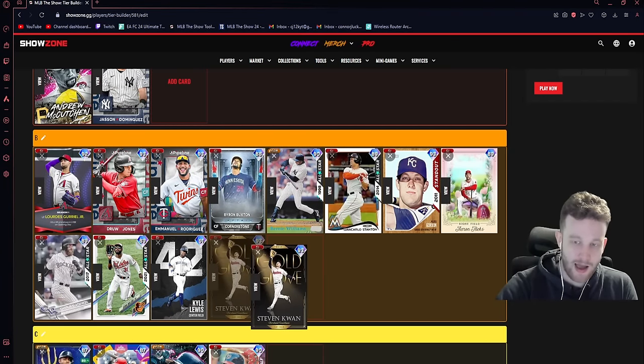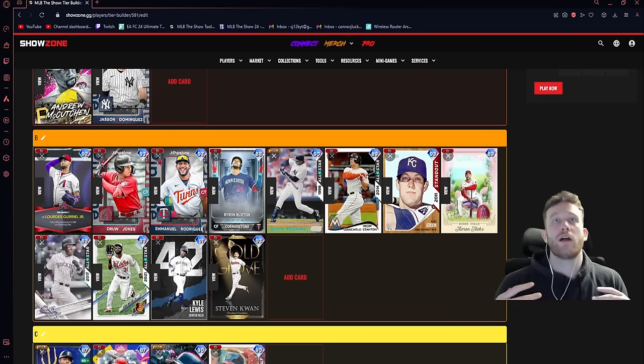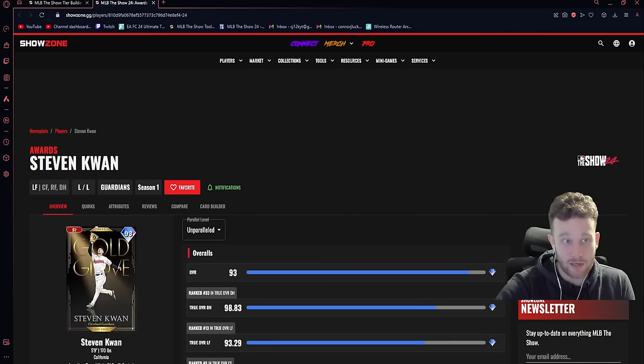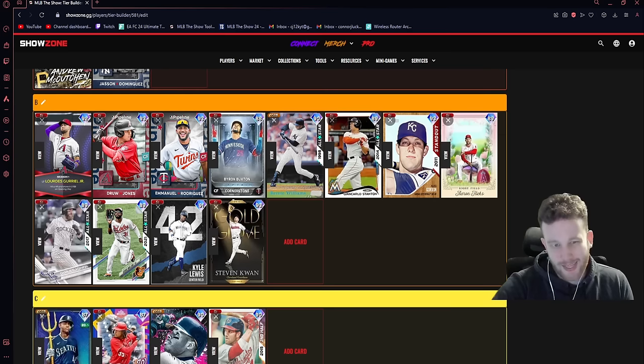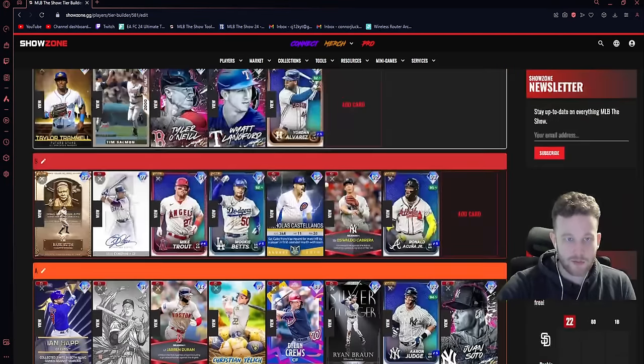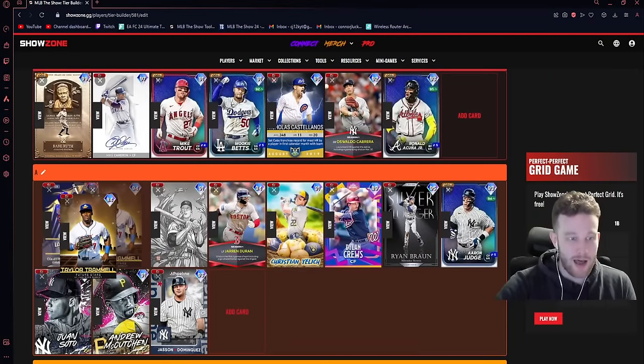Steven Kwan — I think he's B tier. If you are the archetype of player who plays a lot of All-Star and the moment you hit Hall of Fame you struggle, can't barrel up the ball, feel like the PCI is too small, Steven Kwan might be your guy. He has crazy contact numbers but not great power numbers — he'll get you a lot of bloopers and liners to drop in front of fielders. On All-Star this card is basically F tier, but if you're in that niche subset of players who genuinely cannot hit on Hall of Fame, he's very useful there.